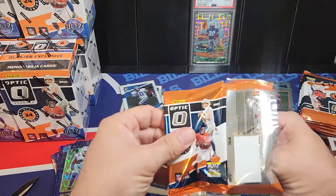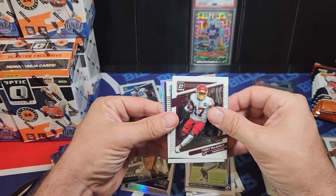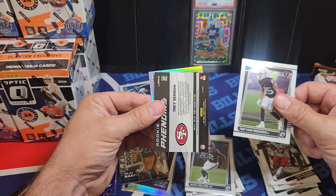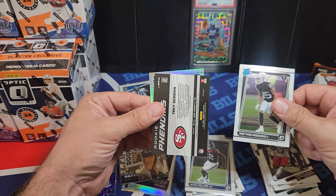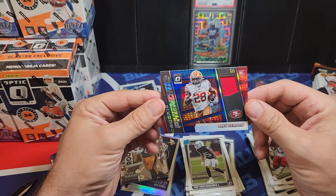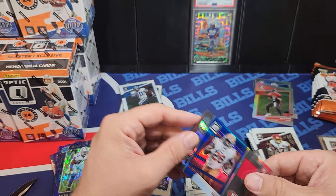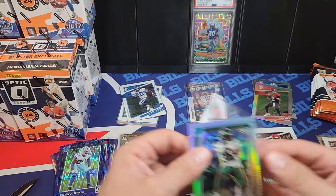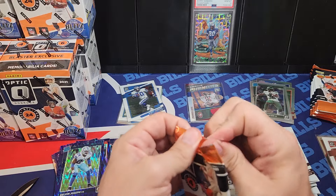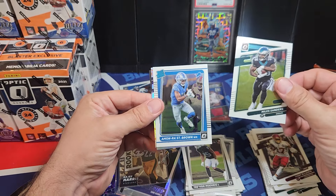Do we have our first mem card? I think it's a blue hyper possibly. We have a silver rookie in the back — that's our first silver rookie. Trace Sermon. Was it game-worn back then? Nope, not from an event. Michael Carter. So that's a rookie Trace Sermon and Michael Carter — it's our first hollow rookie. Not who we're looking for — we gotta get a Chase. That is really the number one.